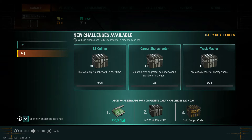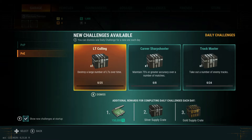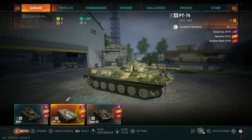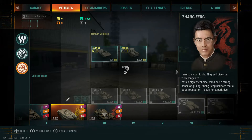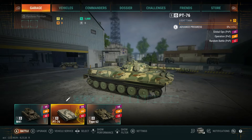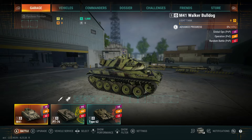It goes straight into basically advertising, trying to sell you stuff. I'm not sure what the Daily Challenges thing is — I can apparently dismiss a Daily Challenge. Do I get a different one every day? Do they stay there until I complete them? I have no idea. Nothing's explained. I had to figure out the control schema by looking into the options settings. You have a garage; you start out with an M41 Walker Bulldog, a PT-76, and a Type 62.